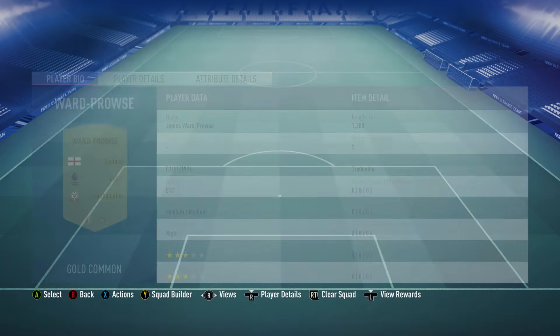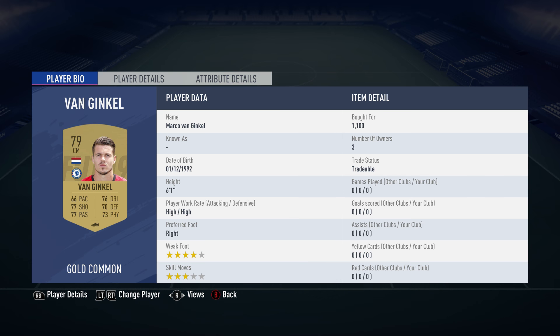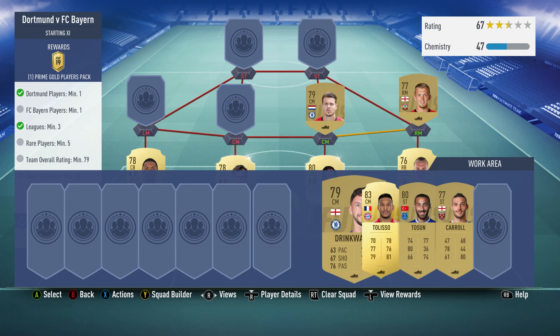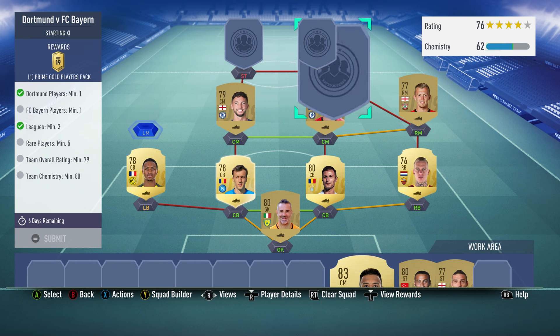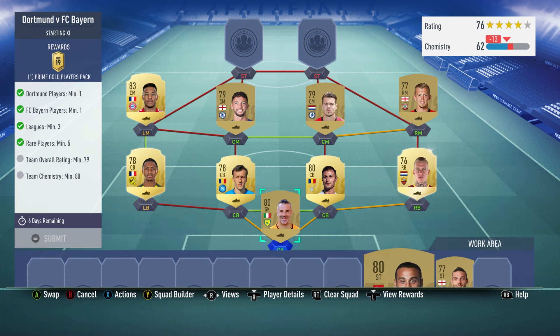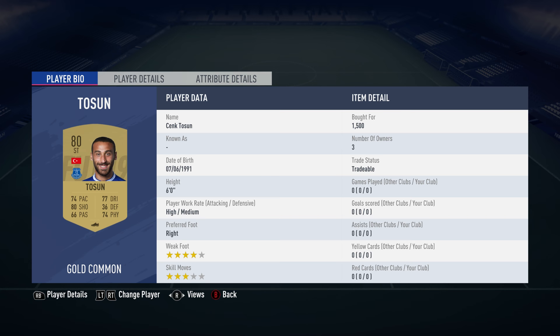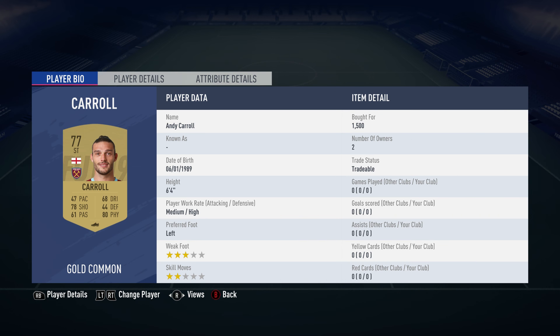The right midfielder is James Ward-Prowse for 1300, plays for Southampton in the Premier League and is English. The centre mid on the right is Marco van Ginkel for 1100, plays for Chelsea in the Prem and is from the Netherlands. The centre mid on the left is Danny Drinkwater for 1100, plays for Chelsea in the Prem and is English. Corentin Toliso plays for Bayern in the German Bundesliga and is French. The striker on the right is Cenk Tosun for 1500, plays for Everton in the Prem and is from Turkey. The striker on the left is Andy Carroll for 1500, plays for West Ham in the Prem and is English.